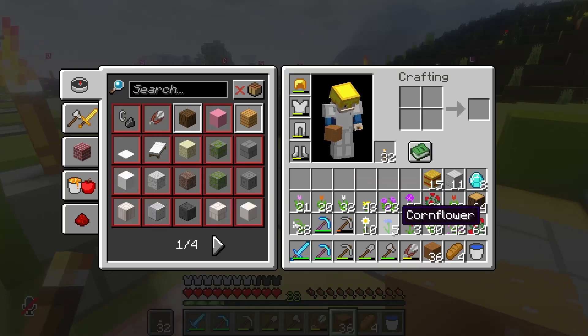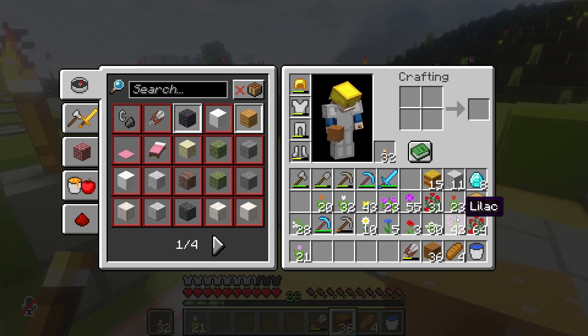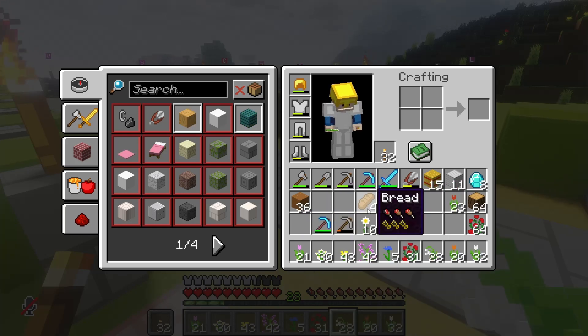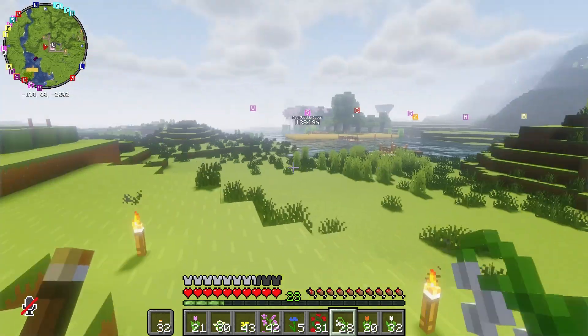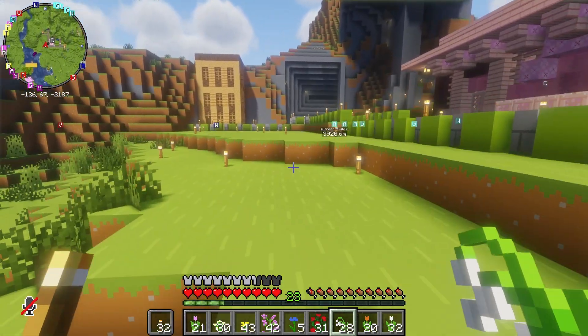And then we're going to run around like mad and just kind of place them. I think I want to do these in kind of a random-ish order — a wild garden. I guess most of these flowers are pink. Rose, rose, lily of the valley, orange tulip, white tulip. Okay, then we're missing allium and peony, so we'll swap those in. Oh, and poppy, red tulip. Do you know I had intended to put up a fence here and level this out to make a stable? But I'm not going to do that.